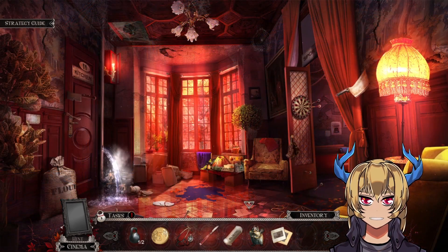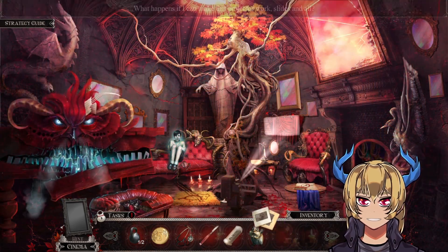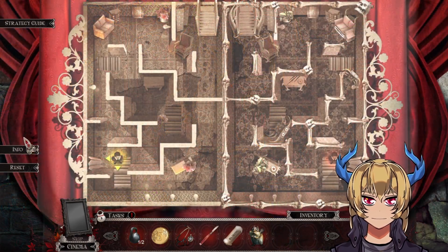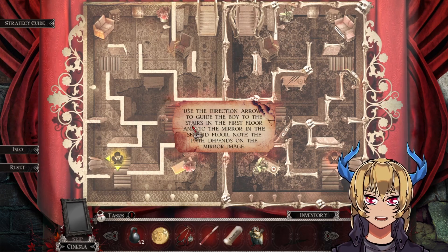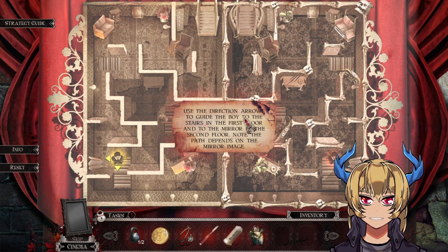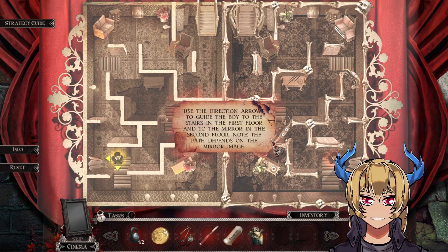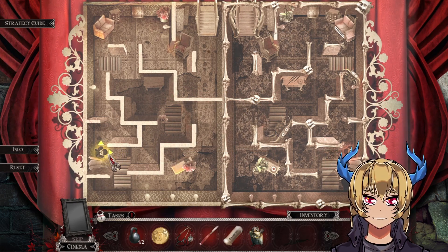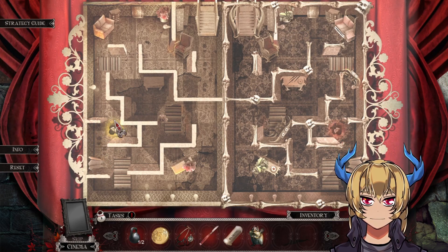Slides! Back into the mirror world. We've got some slides. A new game — use the direction arrows to guide the boy to the stairs on the first floor and to the mirror on the second floor. Note: the path depends on the mirror image.